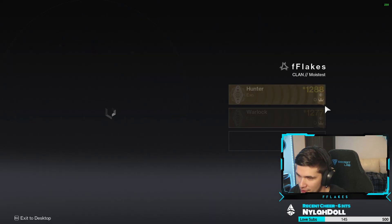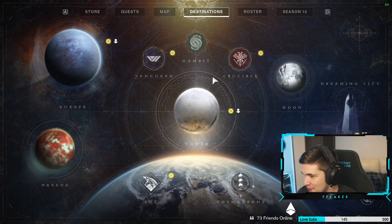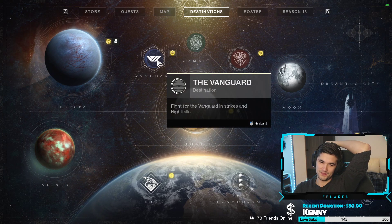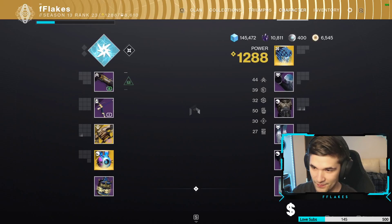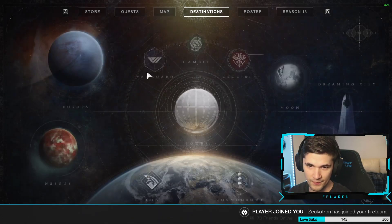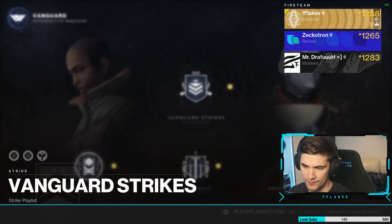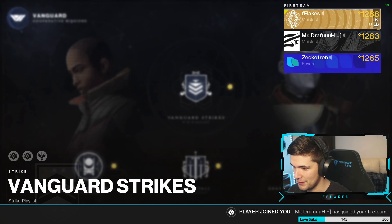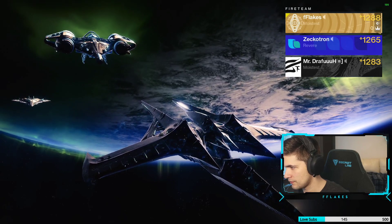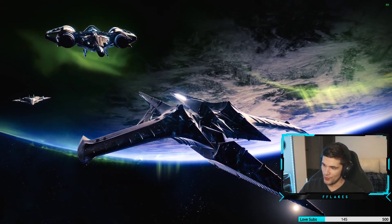All right, I need two people to join up — I need two people to join up. I don't care who. That was my first run. Okay, you guys are gonna be my guinea pigs. Bro, whatever — easy dubs.